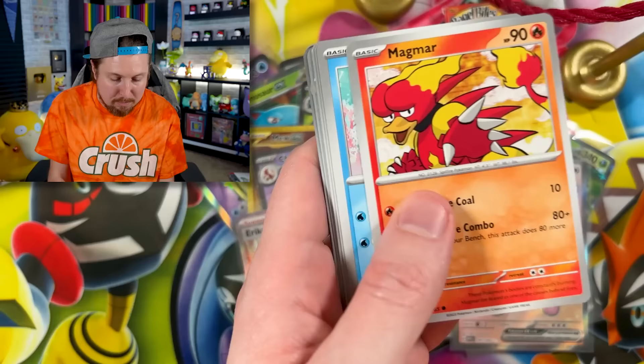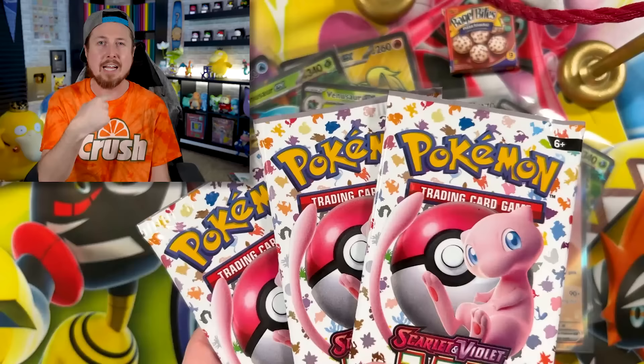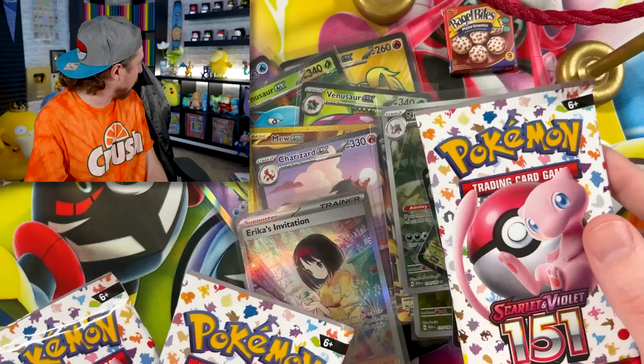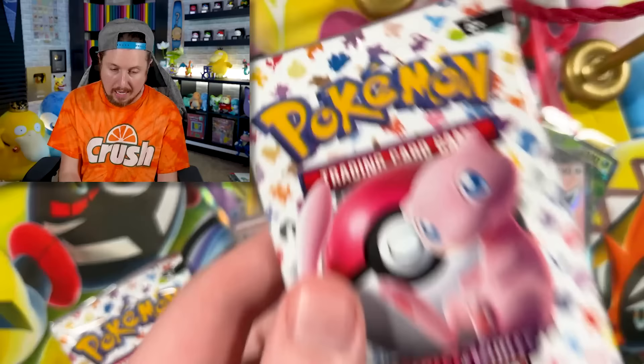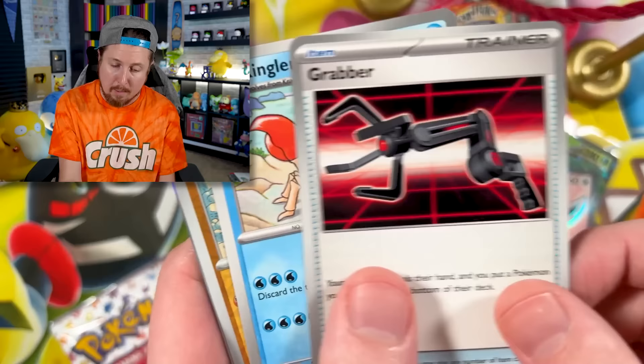We got Primeape, Fearow, and an Amistar energy — put that in the filing cabinet. Three packs left right here. Let's do a nice little pack battle between me and the Psyduck. I'll open up mine first. We got Porygon going into Rhyhorn, Grabber, Kingler, and an Articuno.